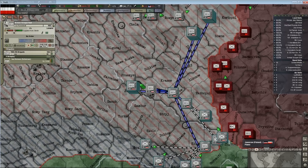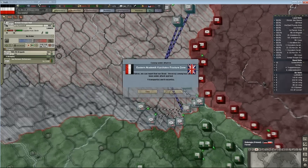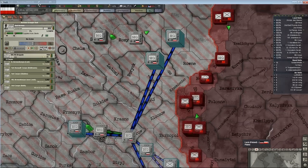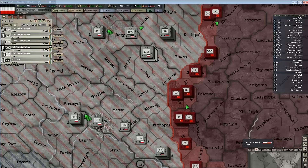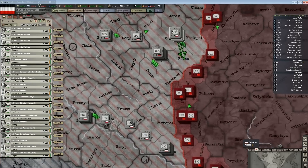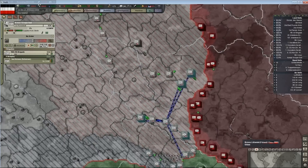We need to move these HQ units up. Basically the lines represent radio range — how far they can communicate with each other. So those two need to move here, and army group should probably move up here.